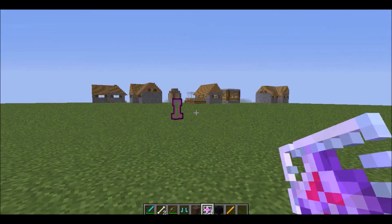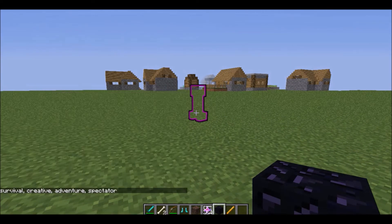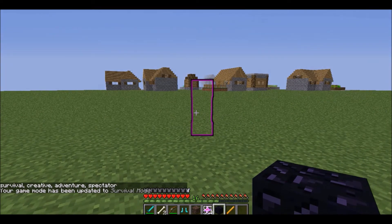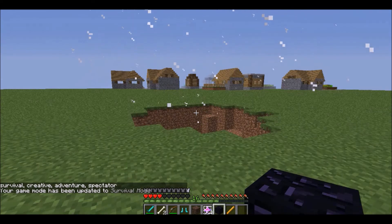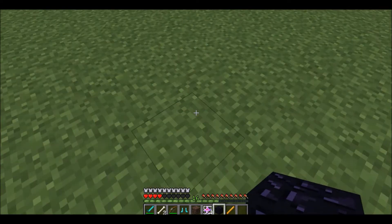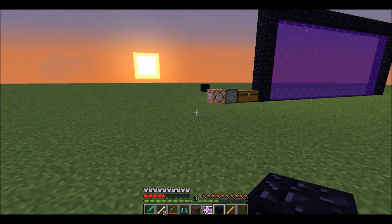There — Ender Creeper. He'll drop an Ender Pro when killed, and he'll also make a bigger explosion than a charged creeper, I think. Now on to the boss mob.